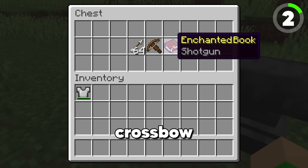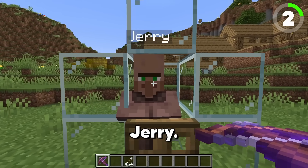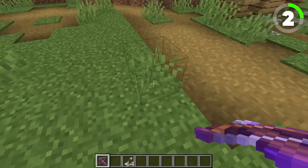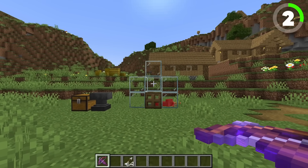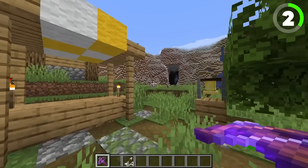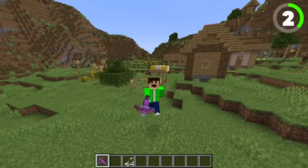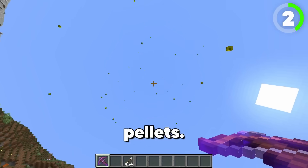In this chest we have a crossbow and the enchantment of Shotgun. On Jerry — sorry bud, this is going to hurt. We're going to stand back and as soon as we right-click to charge our crossbow — Jerry! No! Shotgun! It's raining shotgun pellets.